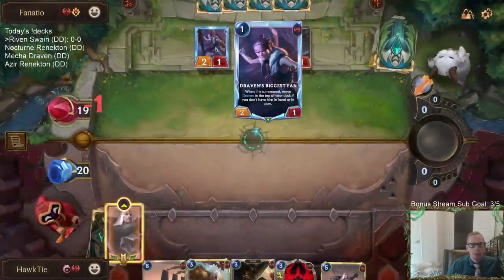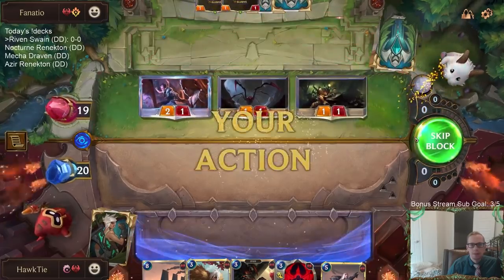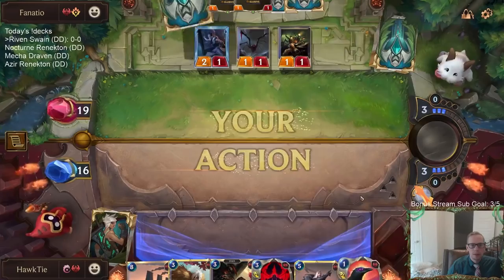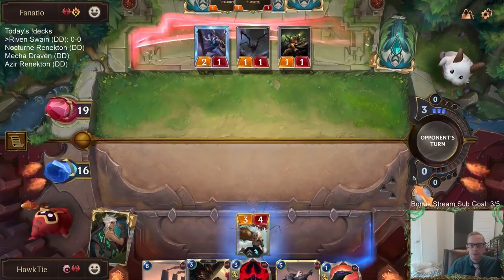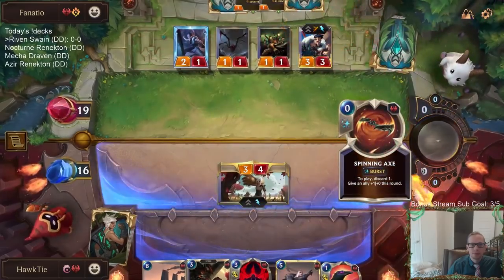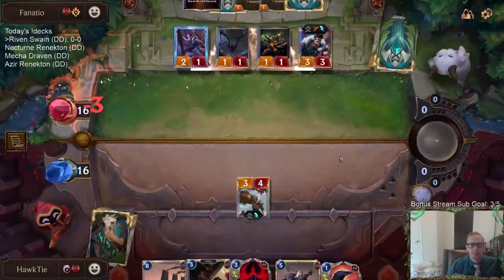They got a really good start — one-drop, House Spider, Draven. Even better for them. Now I can use my Flock. I use my Bandit, but I won't have the Sentry Flock combo to kill the Draven. If one of these cards is Vision and they just go block Vision, that'd be bad for me.